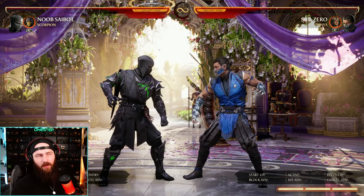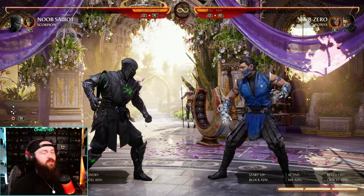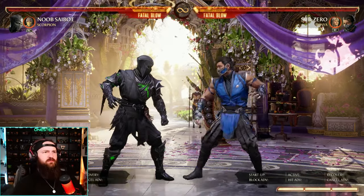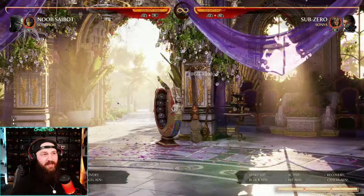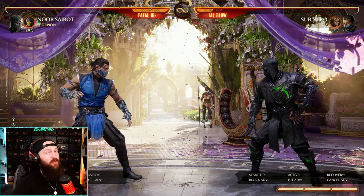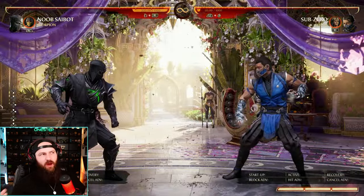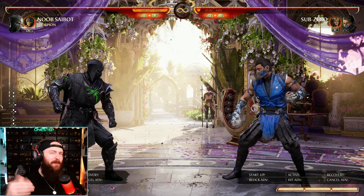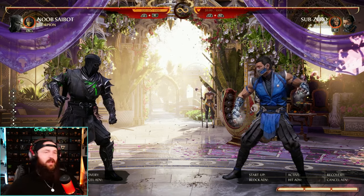When it comes to wake-up attacks, your best option is Down Back 4 enhanced sweep. It's a good low so it's a wake-up mix as well, and it has armor. You can also wake-up teleport — that's good because it's super fast and catches opponents off guard, and it's full screen. If they push you away on wake-up you have a way to automatically get back in close. If blocked you're punishable, but it's a good option when the time calls for it.